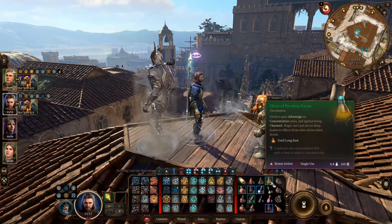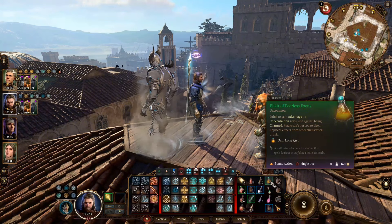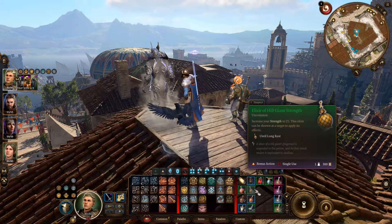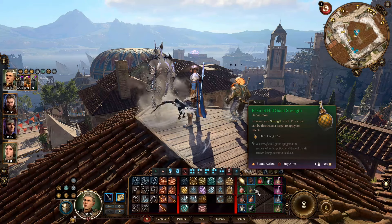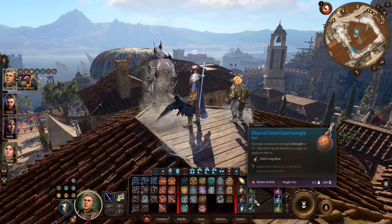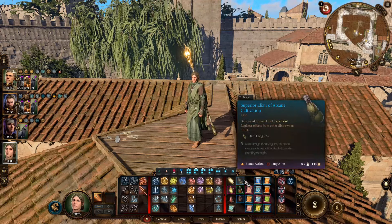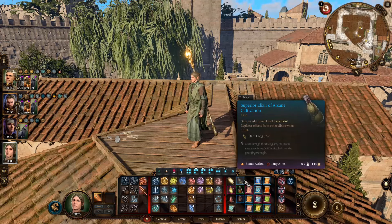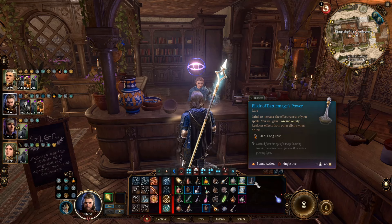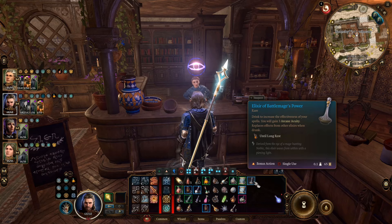Let me introduce the elixirs I like to use. Elixir of Peerless Focus gives you advantage on concentration saving throws and against being charmed, and immunity to magical sleep — this is the elixir I use on this build to protect concentration on Bless. Elixir of Hill Giant Strength increases your strength to 21, great for frontline tanks to maximize attack rolls and weapon damage early game. There's also a stronger version, Elixir of Cloud Giant Strength, that increases strength to 27, available from mid-game. Elixir of Arcane Cultivation gives an extra spell slot — I give this to damage casters so they can throw more spells each day. Elixir of Battle Mage's Power increases spell attack rolls and spell DC by 3, for DC casters to make it harder for enemies to evade their spells, though this one can only be crafted later in the game. These elixirs are the second boost we give to the whole team.